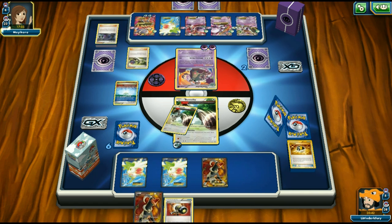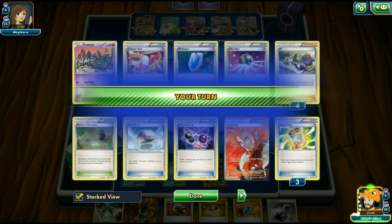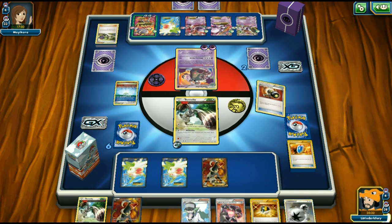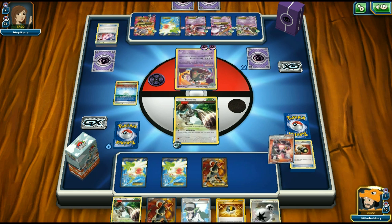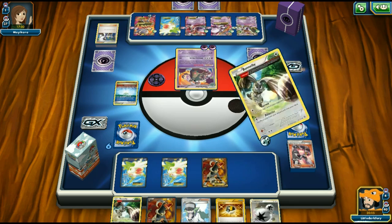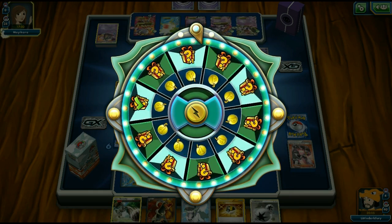With a new hand of six we finally find the VS Seeker. We play Team Rocket's Handiwork and get one heads, then Enhanced Hammer off the DCE on Mewtwo. Bunnelby's double Burrow finishes off their deck — we win the game! We beat our arguably worst matchup, Mewtwo Garbodor. Opponent playing Garbodor probably wasn't their best move but we were still able to pull through.